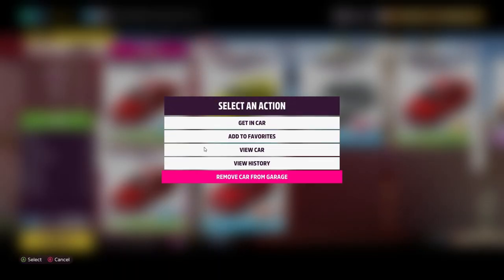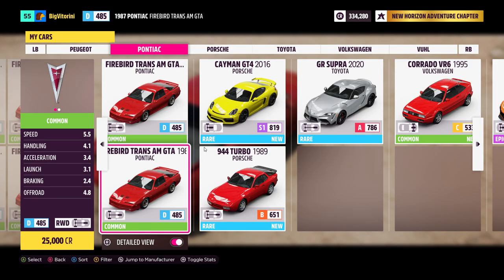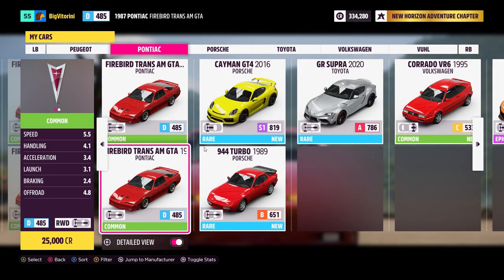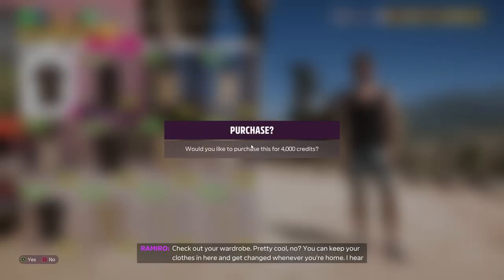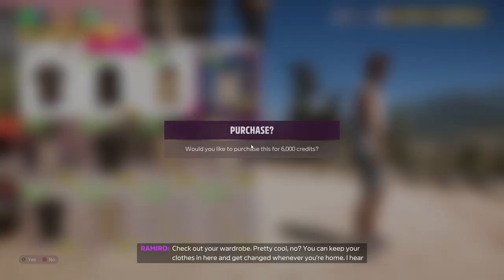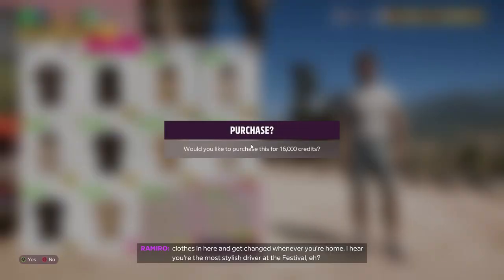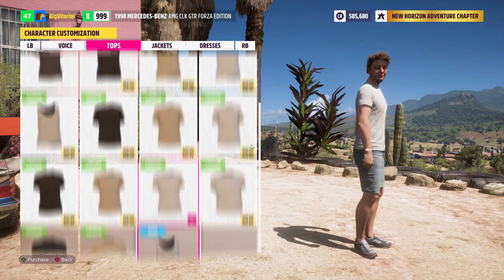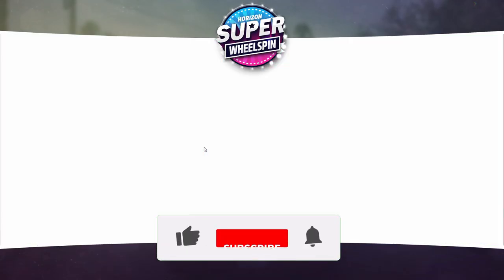Once you're done, you can remove all of the Pontiac cars from your garage to clean it up — I really recommend you do that so you don't get lost in the process. Also, if you have the money, go ahead and purchase all of the clothes in your character customization. This way you'll maximize the profit from the wheel spins, since those clothing items won't appear in the wheel spin and you'll get more money rewards.